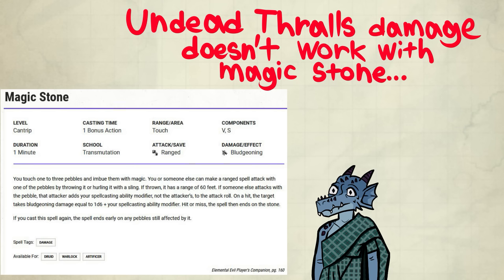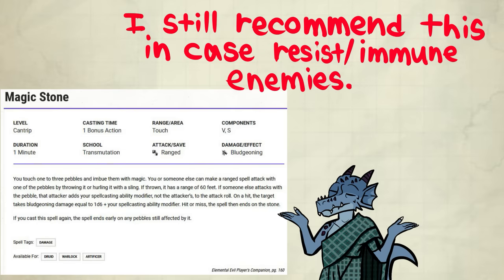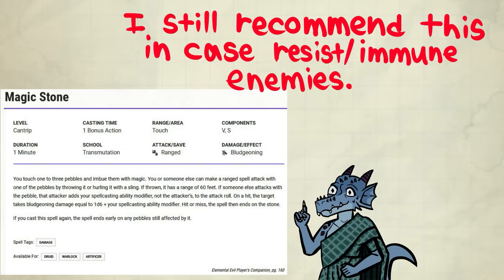Something to keep in mind is that a strategy I recommend in the other video — namely casting Mage Stone — does not gain a benefit from this feature. You don't roll any damage at all with Mage Stone; it is all just a spell, even if you use a sling. However, once you get to a level where resistance against non-magical damage is common, you might still want to cast this spell to do damage.